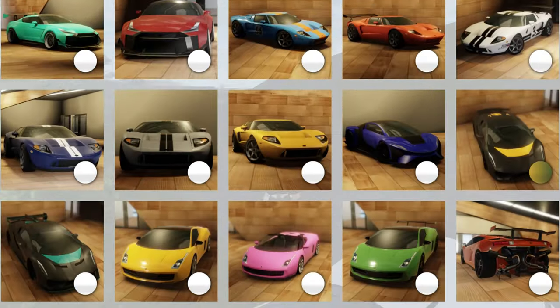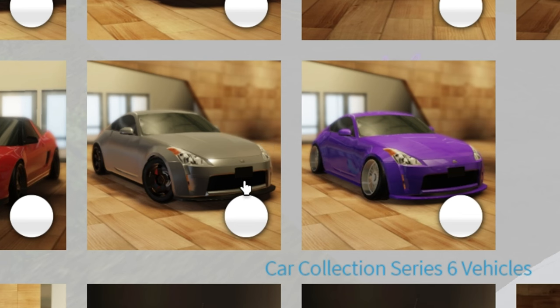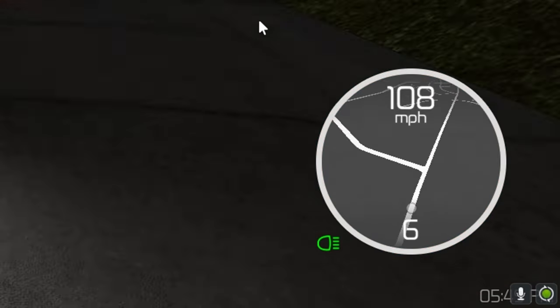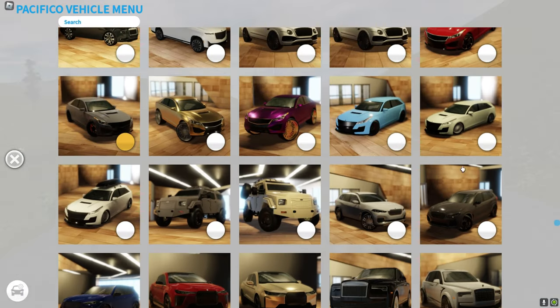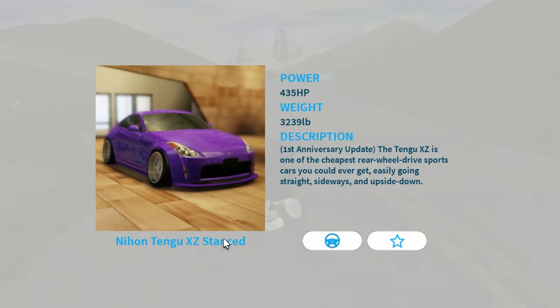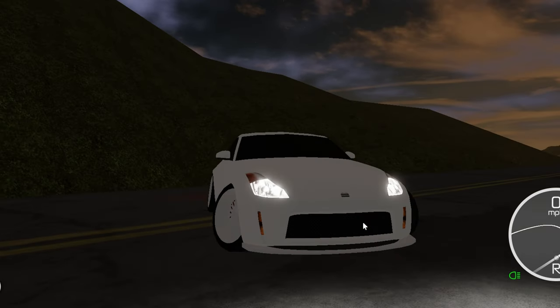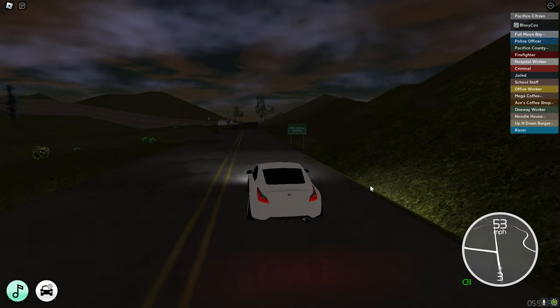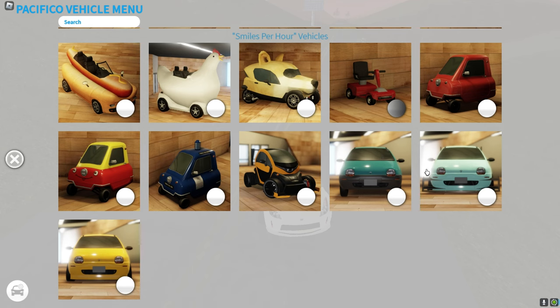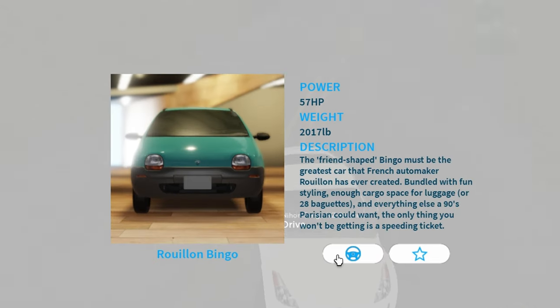Maybe these ones are new — look at the headlights. It's a 350Z — 160 miles per hour. I'm not sure which car pack that was in — Car Collection Series 5. We also got a stanced version — look at the wheels and the camber. Yes, also 160 miles per hour.